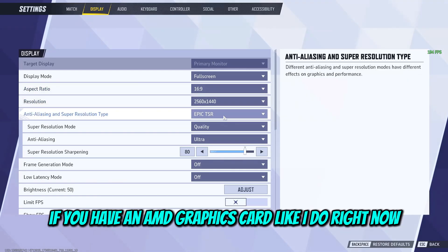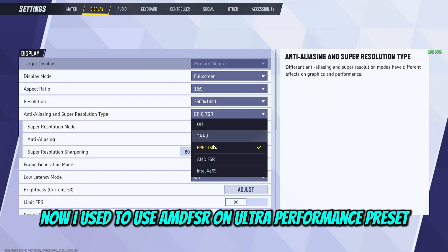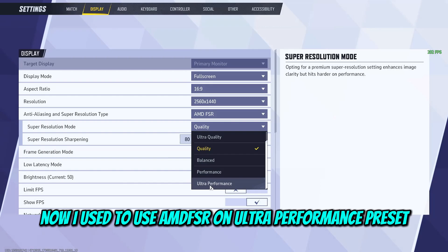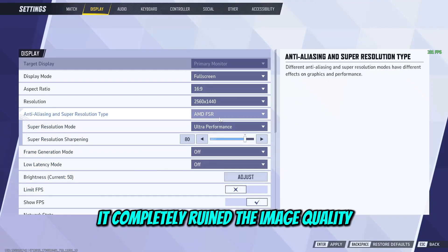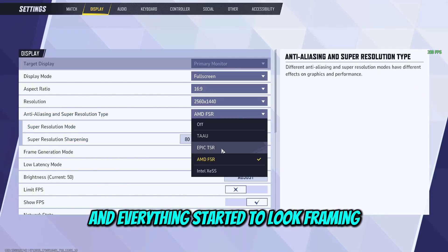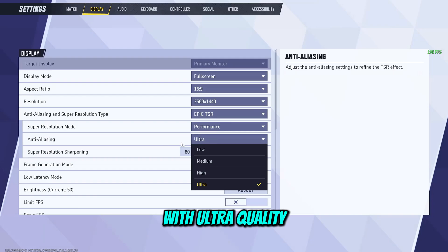If you have an AMD graphics card like I do, right now the best looking one with the best quality I found is Epic TSR. I used to use AMD FSR on ultra performance preset, but the only problem was it completely ruined image quality and everything started to look framey. For the best clarity, I switched over to Epic TSR on the performance preset with ultra quality.